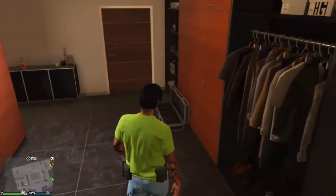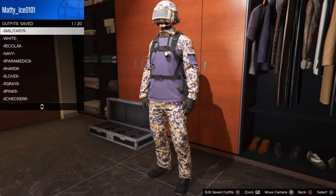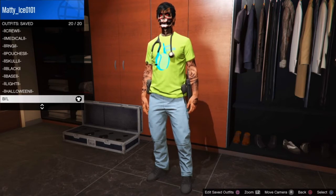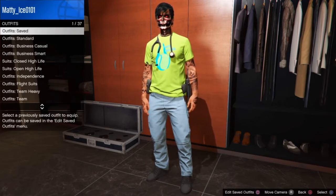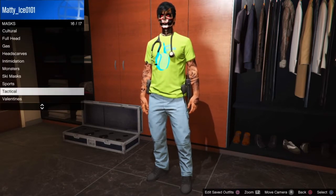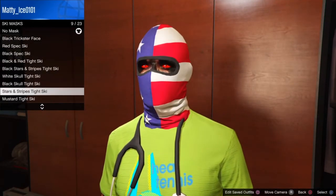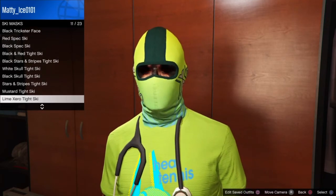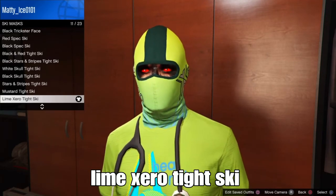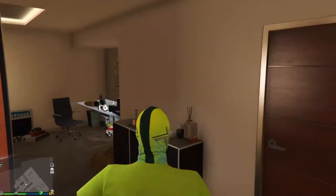After doing the logo transfer glitch, it still works with this t-shirt if you have a logo on it. Set your outfit once again in any slot of your choice with a simple name. Back out and go to the mask store. From the mask store, go down to Ski Mask. The mask you want to select is the lime Explorer Tight Ski Mask — the lime and blue color with the black on the mask looks super cool with this outfit. Or select any type of mask of your choice.